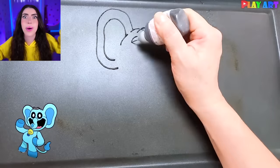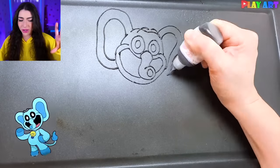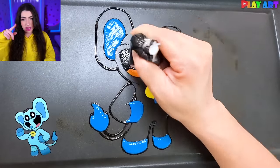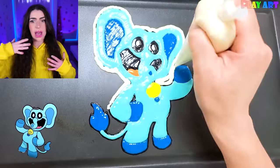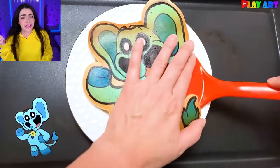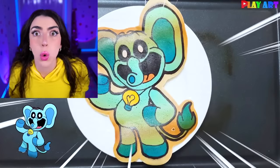Next up, we got Bubba Bubba Fint. We know which character we're making because we see them in the bottom left corner of the screen. For Bubba Bubba Fint, we have to make him all blue all over with his black and white eyes. His long blue tail. And oh no, he's bubbling too! And he's made into food!